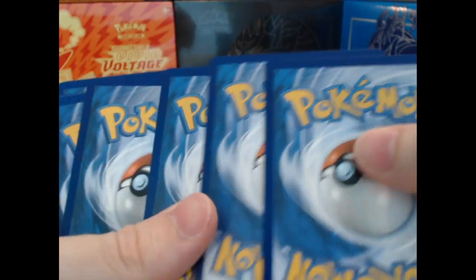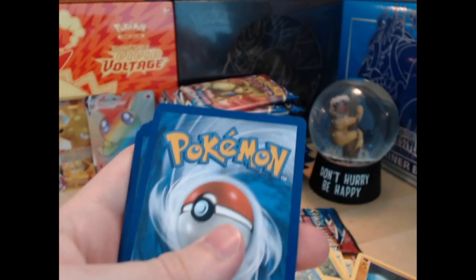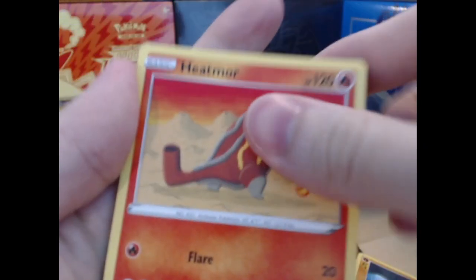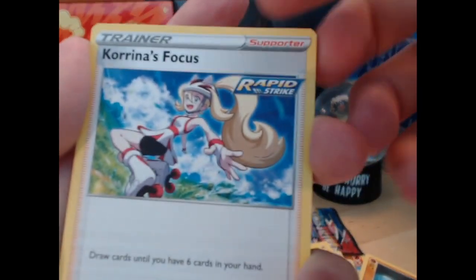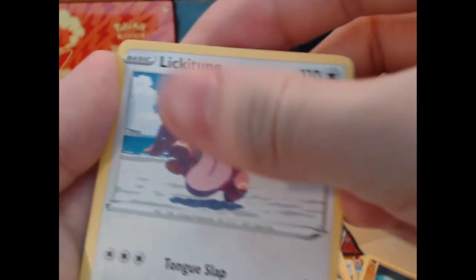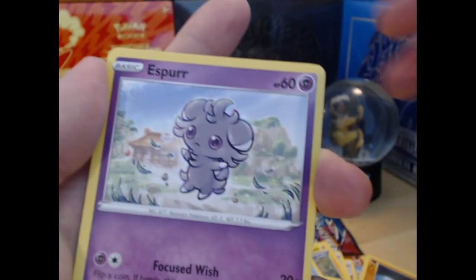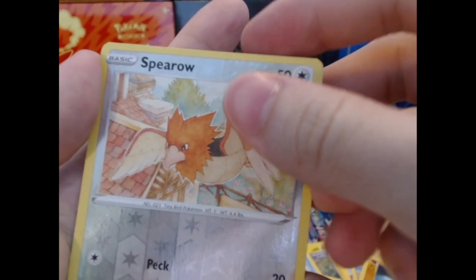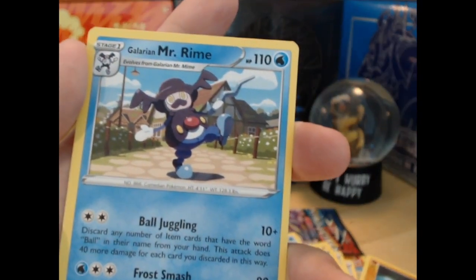One, two, three, and then energy, and then we got the four boring Pokemon to get through. She's very focused — gonna get through the pack and find out we have a boring regular rare at the back. And we've got our first Spearow reverse of the box. And that's the Galarian Mr. Rime — sorry, pardon me.